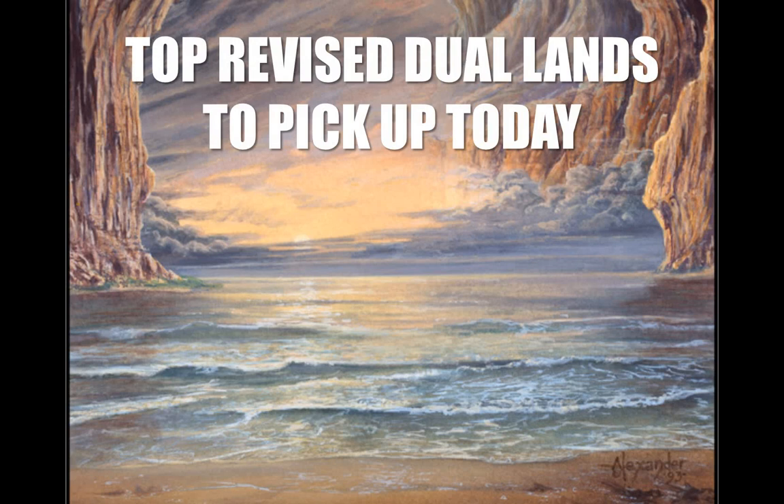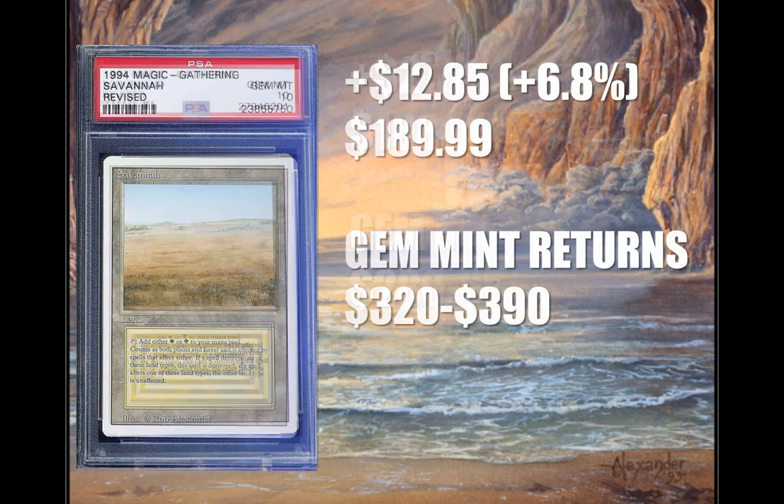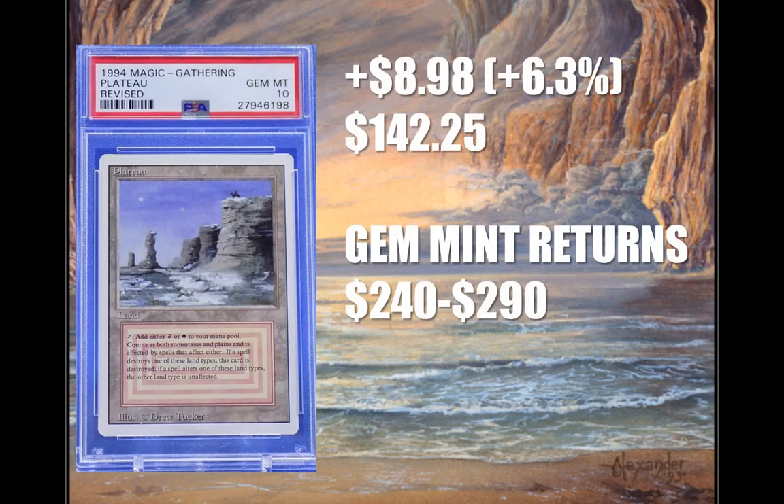Let's look at the top dual lands to pick up right now. Our first card, Savannah — this one has already been moving up from its low of $160.81 to $188.99. It doesn't see much Legacy play; only place you'll find this is in Enchantress builds, and even then it isn't really essential. Temple Garden is definitely a fine budget alternative, but this still has a solid chance of going up at least another 30-50%. Number 2, Scrubland, goes up $12.85 to $189.99 — way safer as an investment, sees more play in Legacy decks like Esper Deathblade and Mardu Midrange. And Plateau goes up $8.98 to $142.25, sees play in some variants of Miracles and Burn — the most affordable option, though $142 is still really insane.